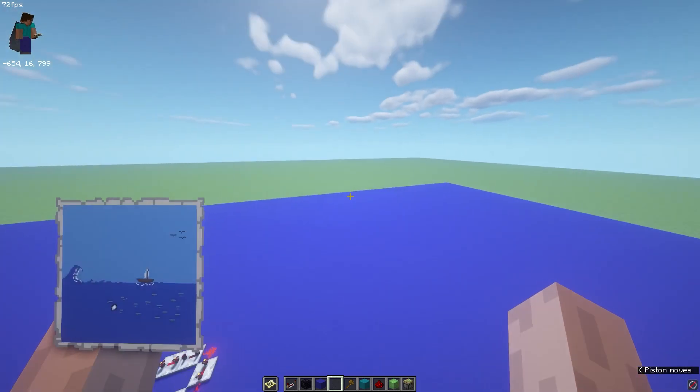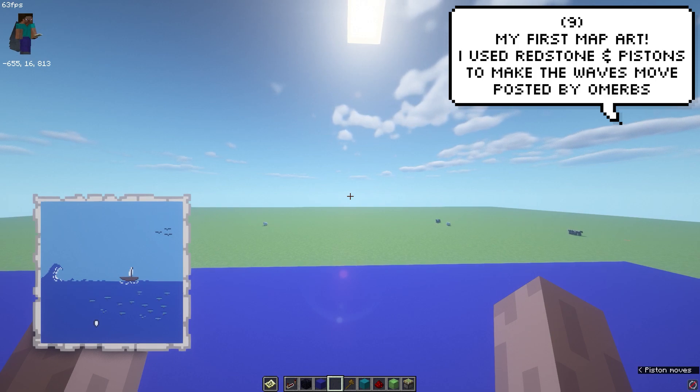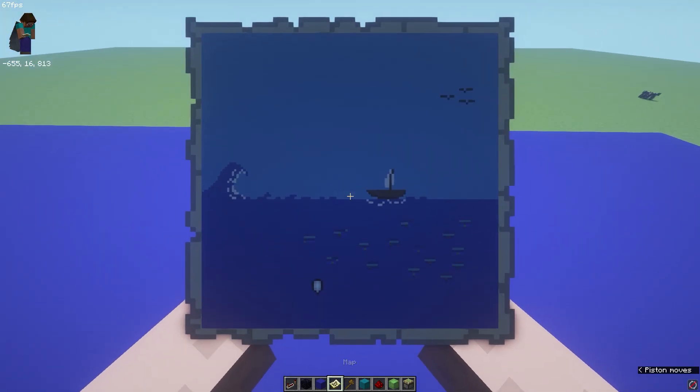A player called OmerBS has made this map art and is using redstone to actually make moving waves. I didn't even know this was possible, but it's such a cool idea. And if you look on the bottom left on the map, it's actually moving.